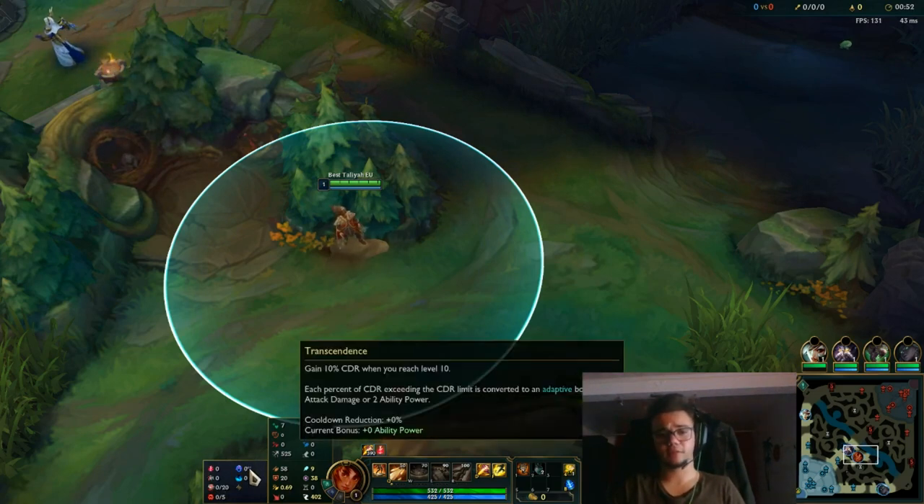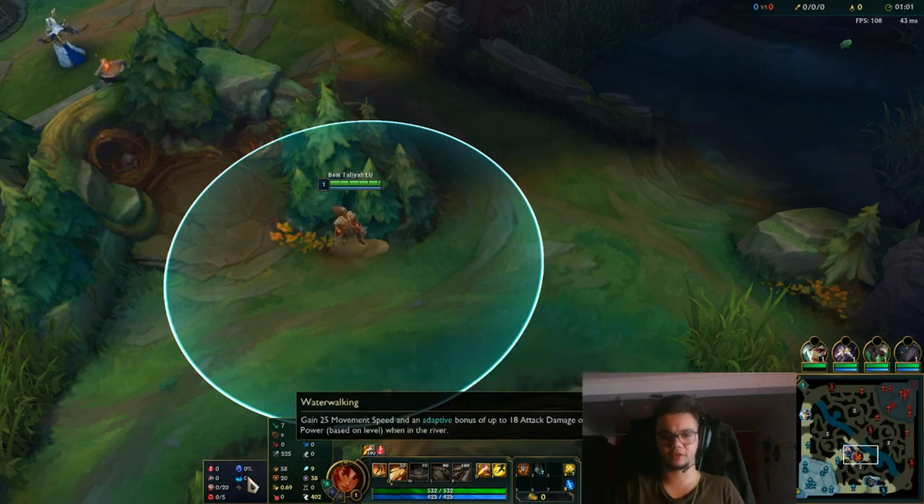There are a lot of variations of this. You can go Nimbus Cloak — I think that's the best one currently, but I'm experimenting right now. Instead of Transcendence, you can go Nimbus Cloak to get movement speed on every smite. Waterwalking is kind of good, best in slot maybe in this scenario.